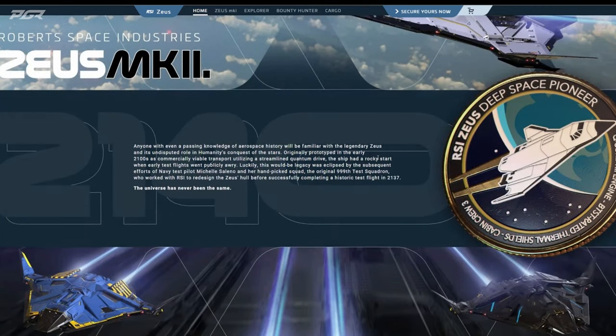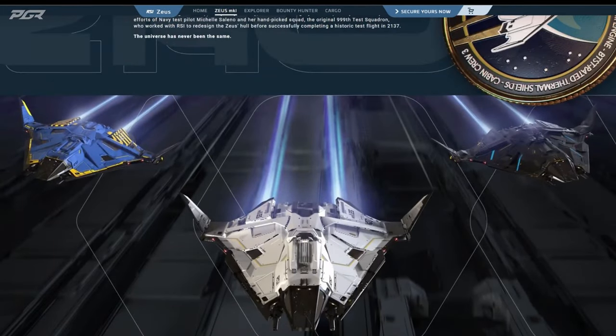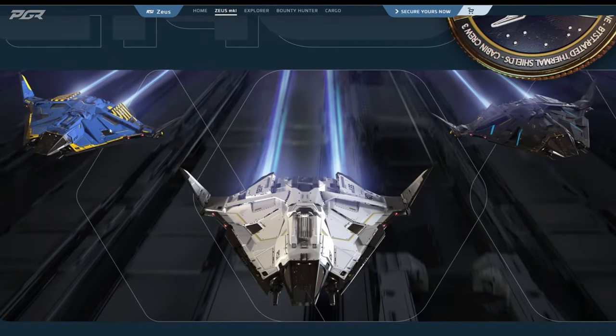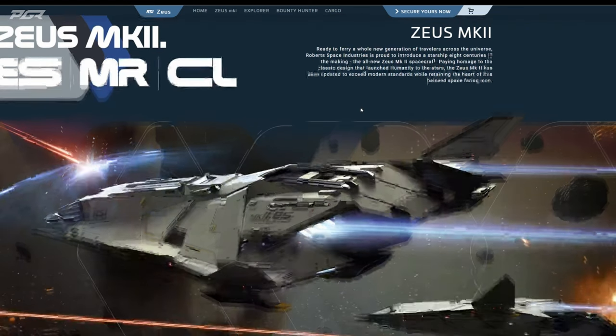The Zeus Mark 2 — it comes with three variants. I believe this is the CL, this is the ES, and this is the MR. So what I kind of wanted to go through is why should you get each variant. So the first one is the ES.